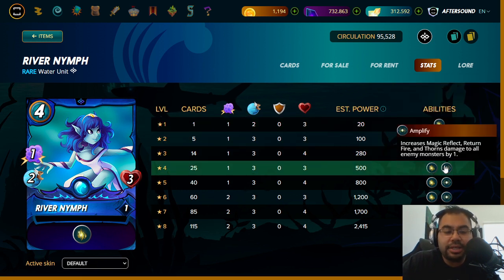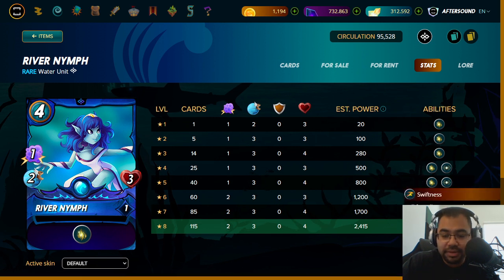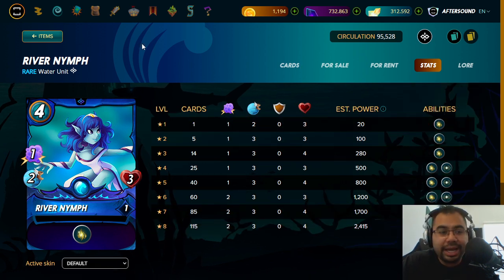Same thing with Amplify — you get it in Silver as well, similar to Venari Spellsmith. But the reason I maxed mine out is because at the highest levels you get Swiftness. Speed is the meta in this game. I noticed there were certain games in Diamond that I'd lose because I'd just be a step slower while playing River Nymph for the Amplify or Magic ability. She pairs well especially with someone like Jinn O'Shaughness, who has Phase and Void. Adding that speed, in addition with Kelya, is super powerful — something I found valuable at all levels.